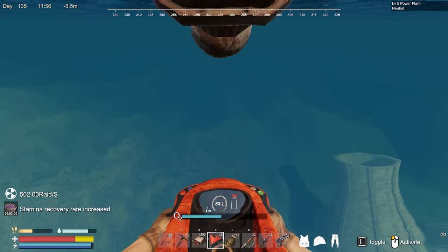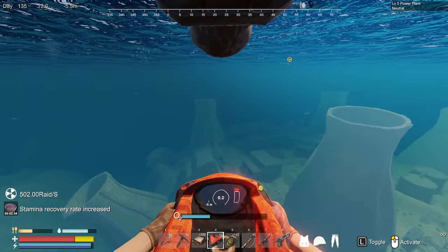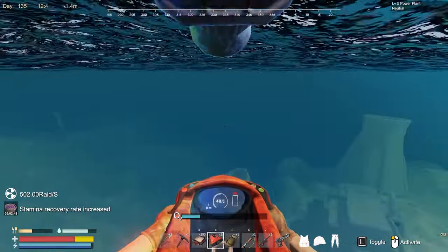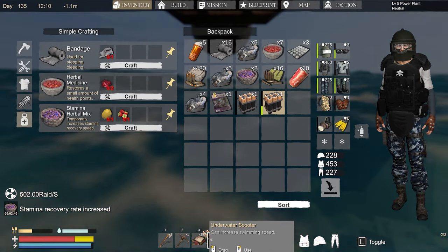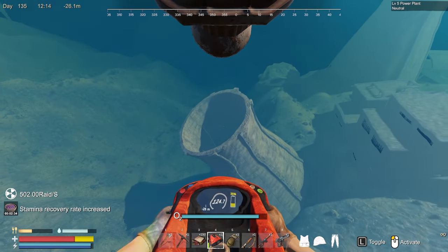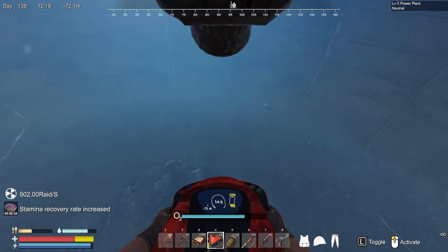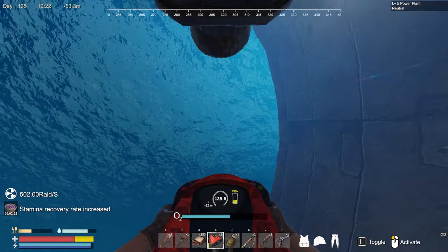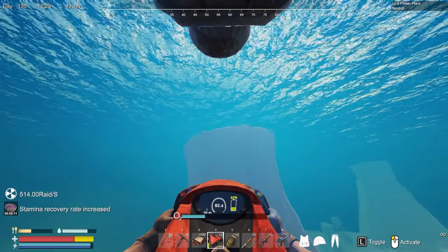Where the heck is this stuff? Let's look on the outskirts. We have four or five cooling towers. Maybe we just need to zoom into each one of these towers and see if we find anything. I don't see anything, and we'll go to the next one. There are lots of good resources over here, but I don't know — this one sounds like it's active for some reason.